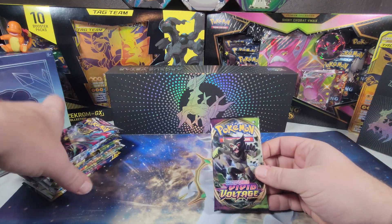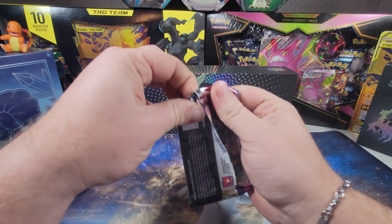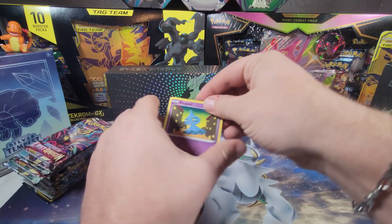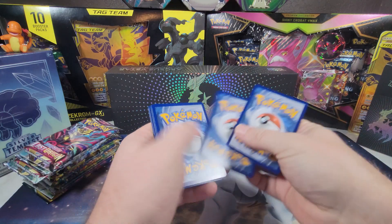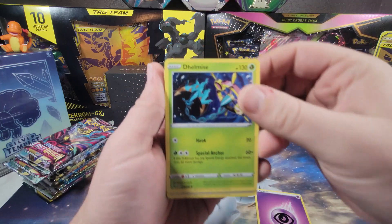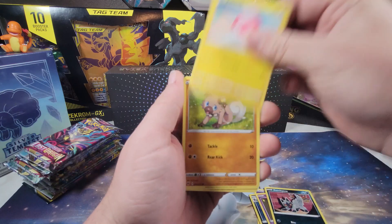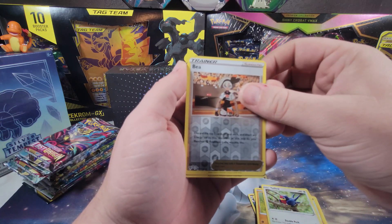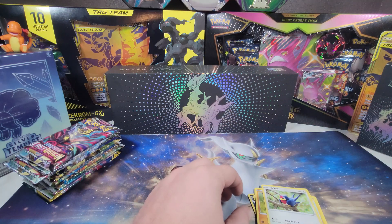Open up this Vivid Voltage. Let's see if we can get that nice, big, fat Pikachu. Energy, Atomic, Rihanna, Shop It, Janna, Voltorb, Rockruff, Talo Bay — I'm going to say Bay, don't know what its actual name is. Neon Mega. Alrighty.